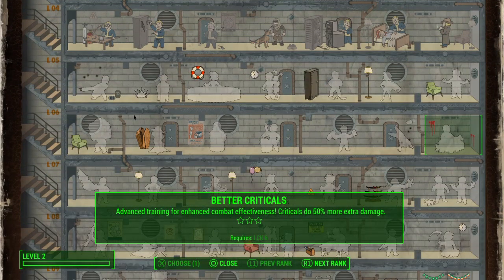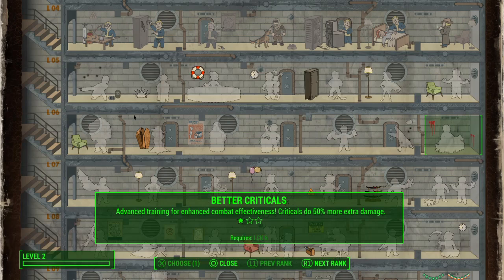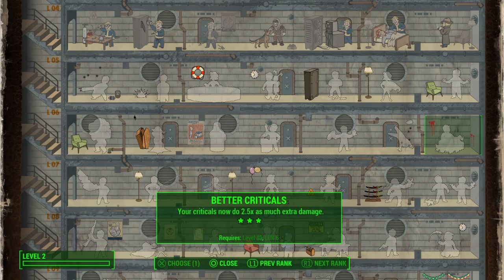Up here at level 6 Luck, there's Better Criticals. When you do a critical hit in VATS, you do extra damage — though it's not just in VATS; you have a small chance of doing a critical just randomly. A triggered critical that you do by pushing the button when shooting in VATS is what I was mainly referring to. Better Criticals works for both kinds and they just do more damage.